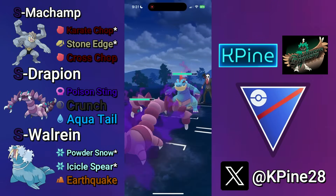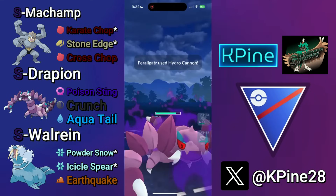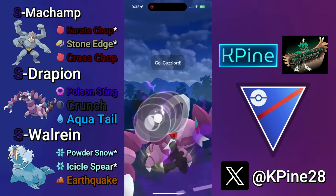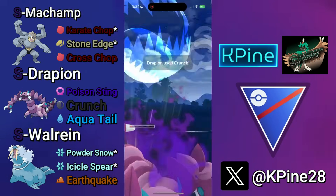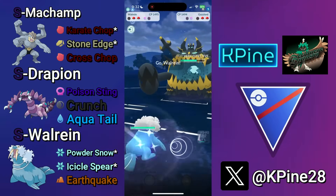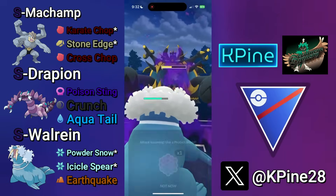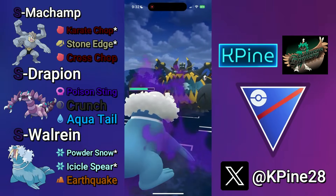Now I want to save my Shadow Machamp so I hard pivot out into the Drapion, also to bait out any potential fighter. Most Aeridos leads are going to throw a move — the Trailblaze most likely — before you reach a move. I like to just let that go. Then it's your call if you want to bait with Stone Edge or Cross Chop, but either way, once you throw that move, you'll then pivot out into your Shadow Drapion.